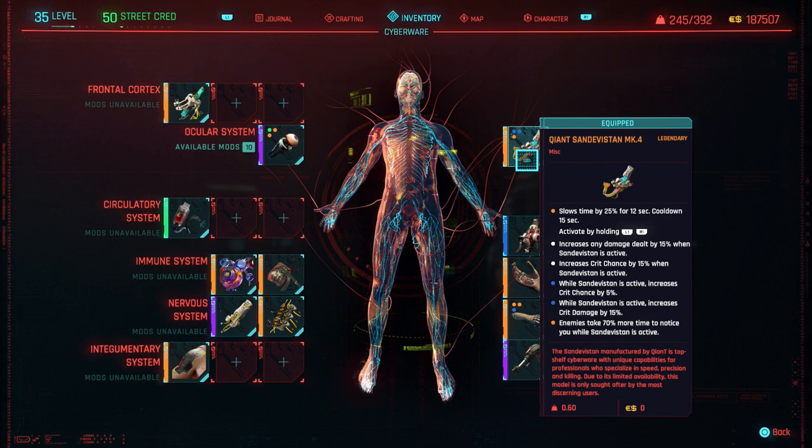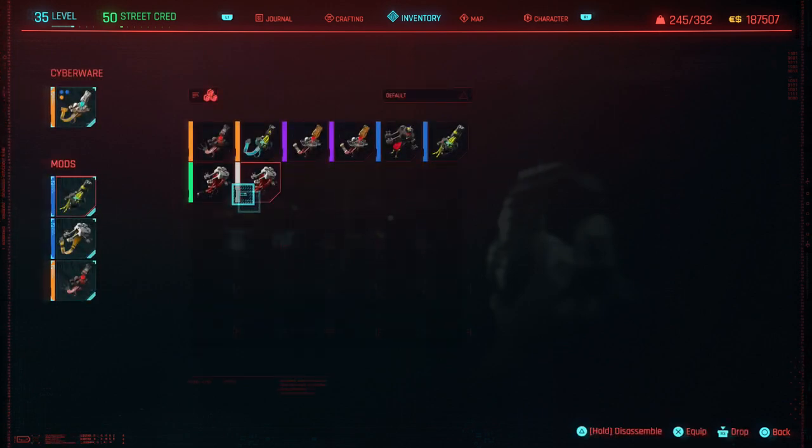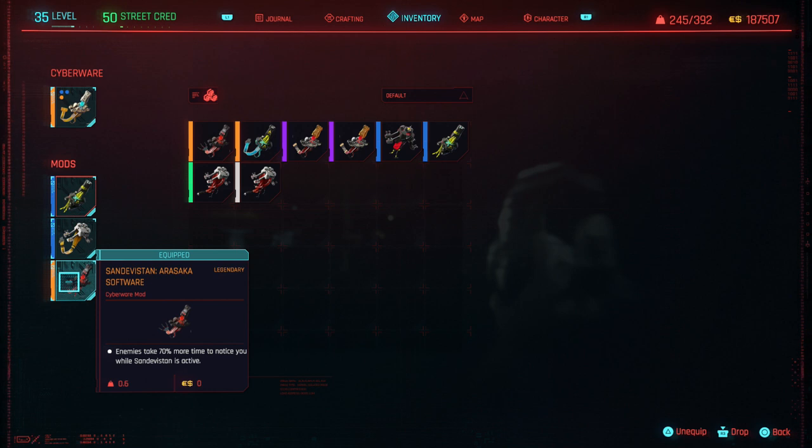Let me show you how to get this, but I also need to mention the mod I have in this slot — it's absolutely crazy. This mod allows you to activate it and enemies take 70% more time to notice you while it's active. I initially wanted to use slow-mo for stealth, and when I found this mod I realized the synergy is perfect.